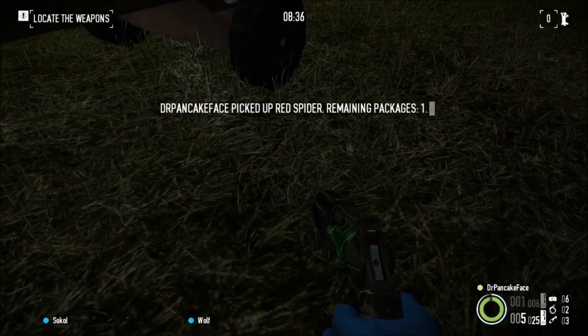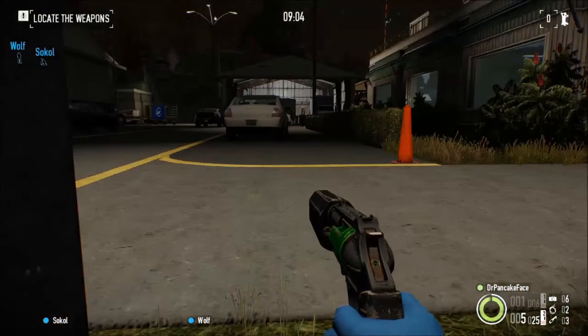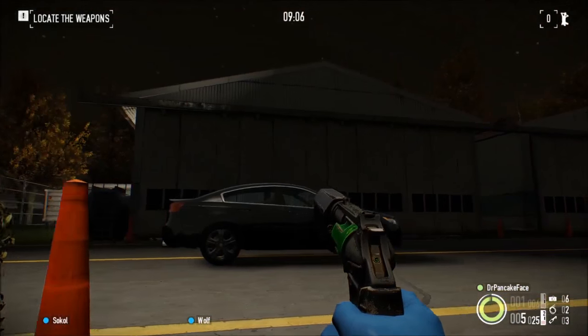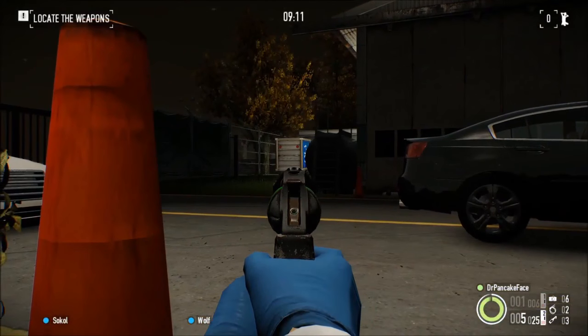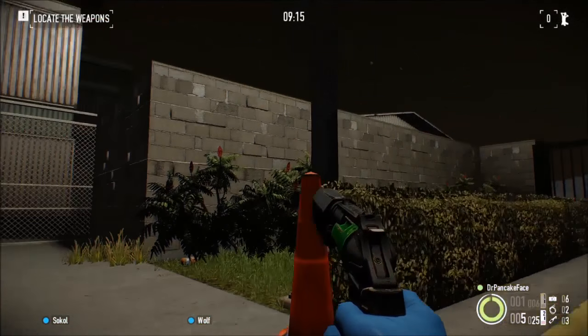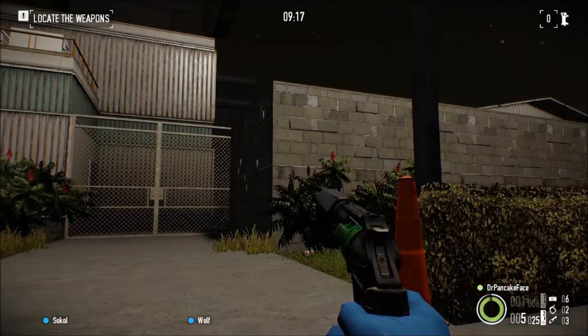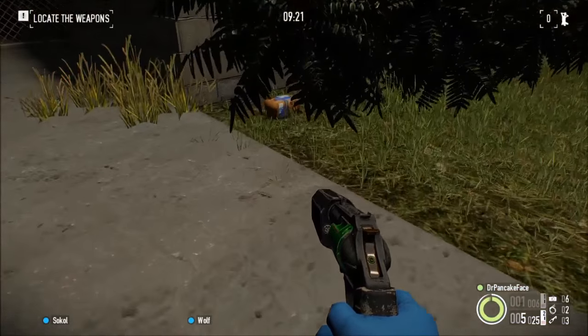Here we got package number 17, we are across the runway from hangar 1 — there is hangar 2, that's where you spawn up there. Package 16 is over there behind that food trolley, and if you look right here next to where the fence comes up against this little concrete wall, you will find package number 17.